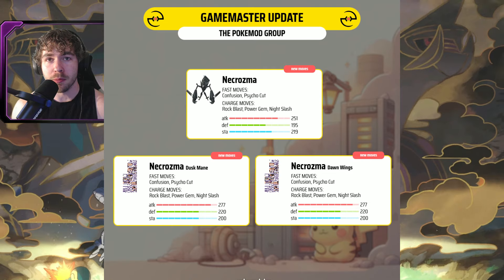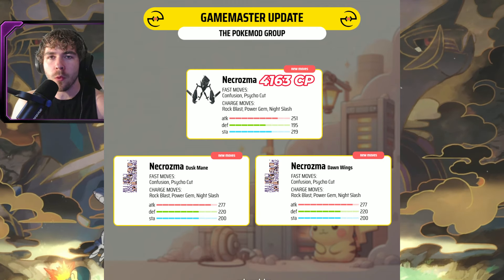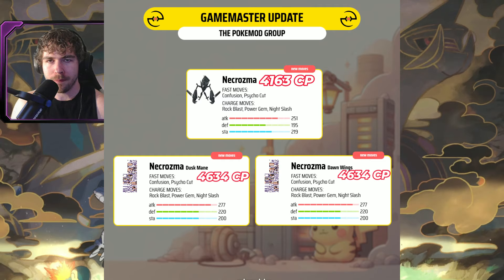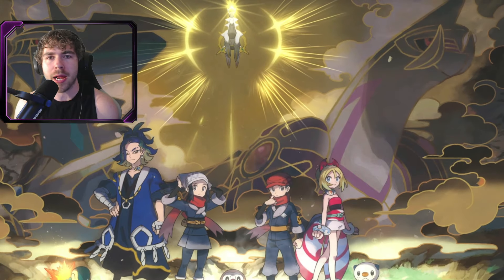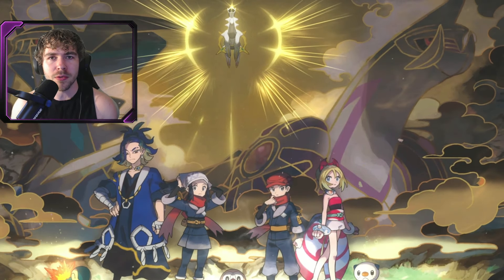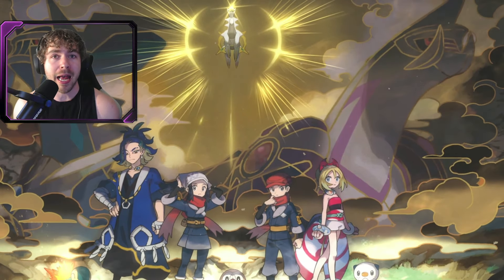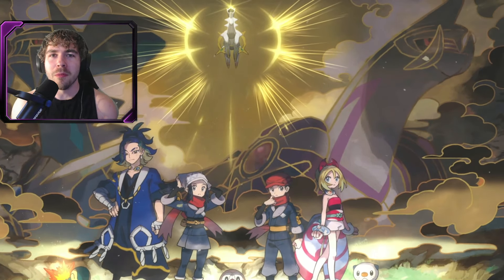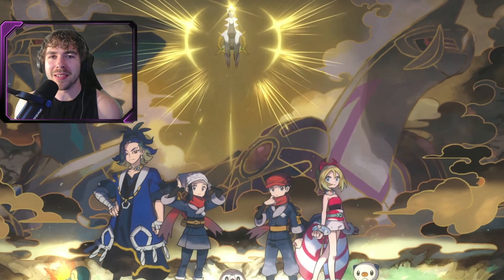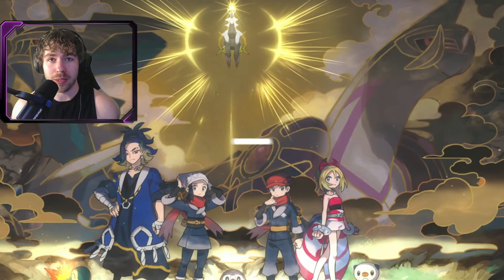The max CP value for Necrozma is 4,163, and for Dawn Wings and Duskmane it is 4,634. To get the fusions of Necrozma it's similar to changing the form of Zygarde — you use some candy and a fusion resource to change the form, and it will stay in that form permanently, which I'm pretty happy about. That's a first look at the movesets for Necrozma and its fusions, but let's hope the moveset changes at release, or at least that Duskmane and Dawn Wings truly do get their signature moves.